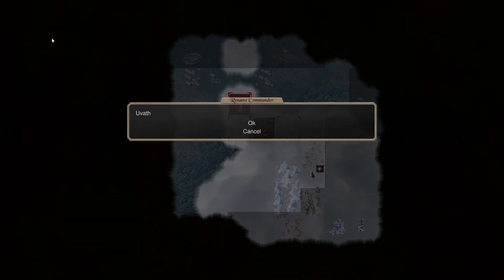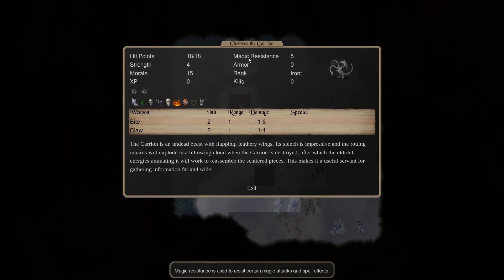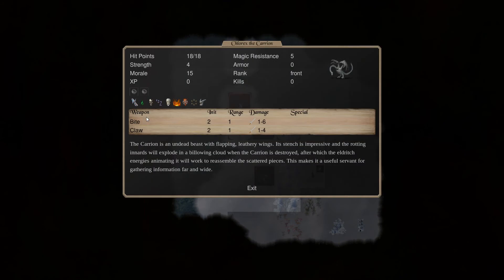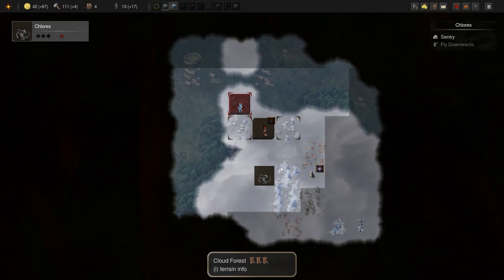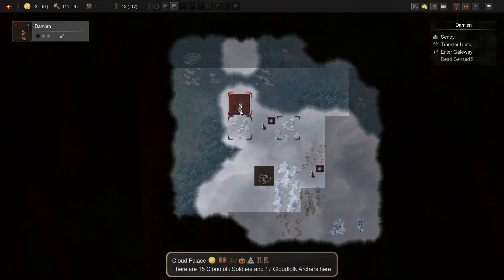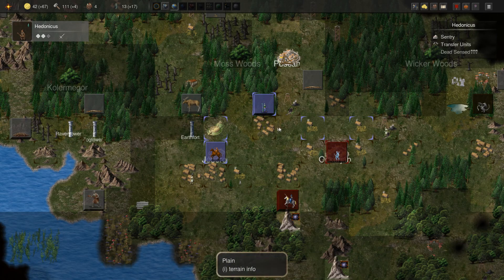I'm gonna call him Clorex. We have two of those now — that's pretty nice. I wouldn't mind more of these to just kind of fly around, roam inland, give us info, and capture things that are unguarded, and just generally be a bit worrisome for our enemy.